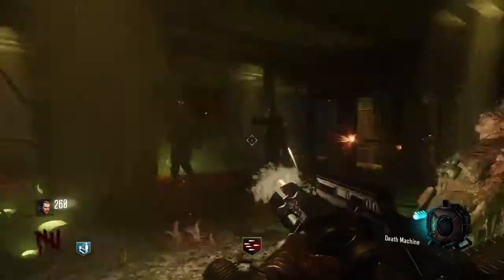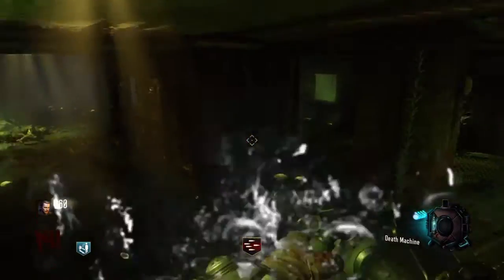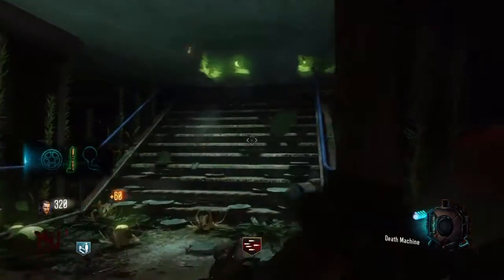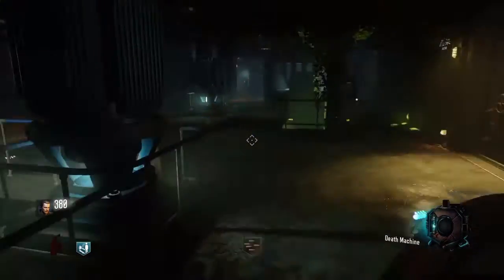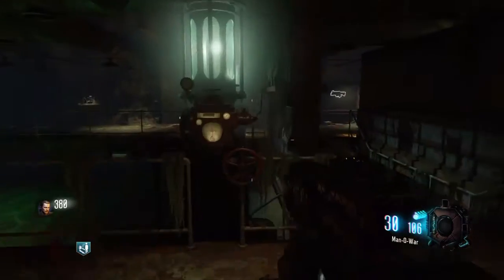I luckily got a death machine when I was down here — the weirdest thing ever, I did not expect it. So I was kind of happy and just cleaned up pretty quickly. Now you'll see the piece for the Pack-a-Punch has just finished dropping. There are also three points there that you can see on screen — you'll need those later on to do the Pack-a-Punch.